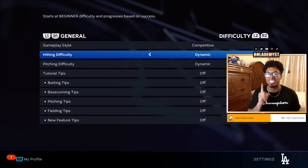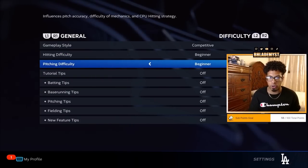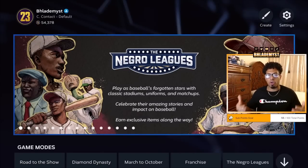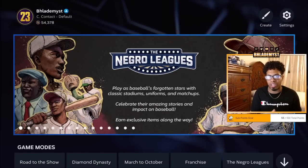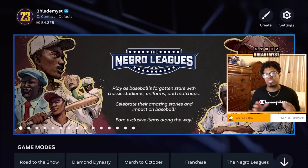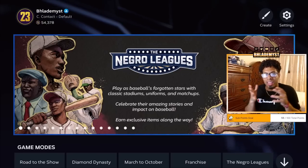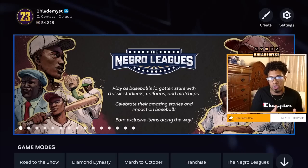For Road to the Show, change your hitting difficulty and pitching difficulty to Beginner. A lot of people will tell you that using a custom ballpark or a custom roster with zero overalls will make it easier — I'm going to be one of the first to tell you that it does not matter.